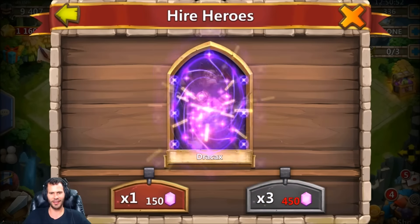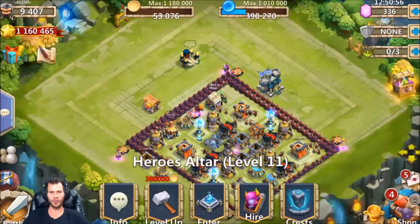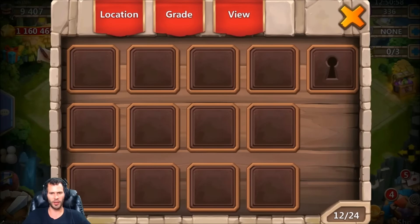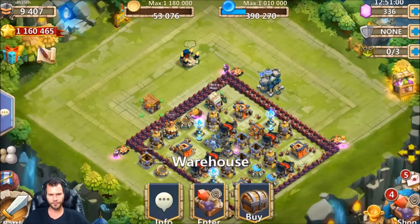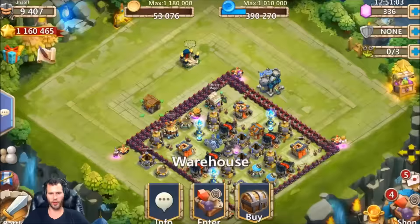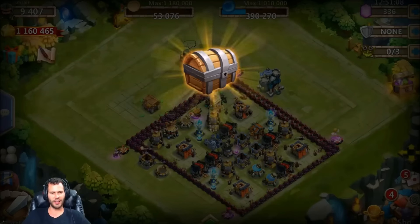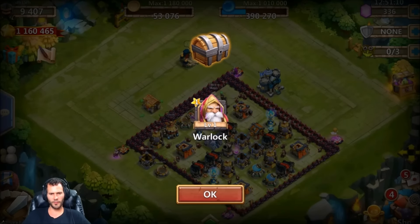Oh my gosh, all we really got is a Vlad and a Lady Leo - oh, and a Dreddrake Axe, why not. I'll leave 300 gems for him on this account so he can go ahead and do that talent quest. Let's go ahead and open up all these new heroes - so we got brand new heroes: Dreddrake Axe, Warlock, Lady Leo.